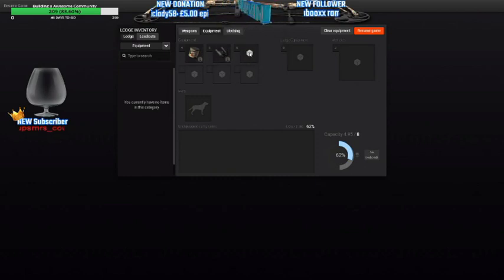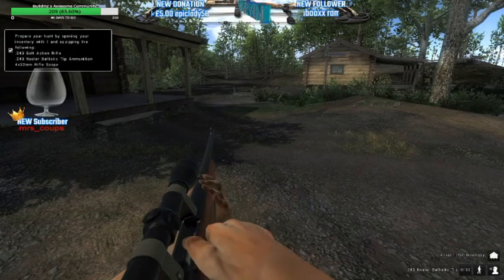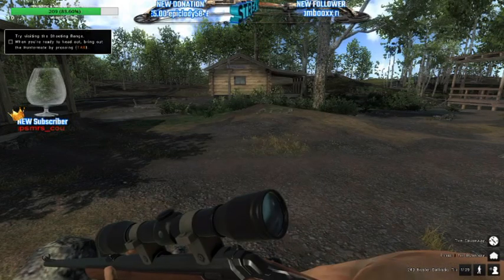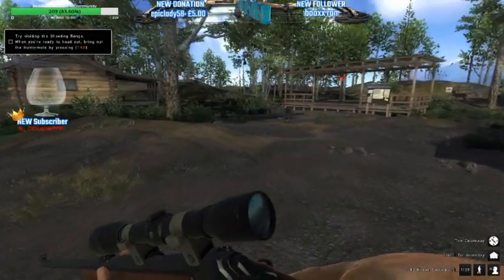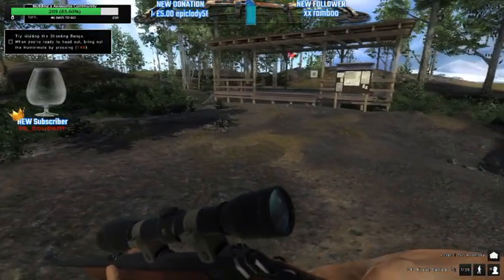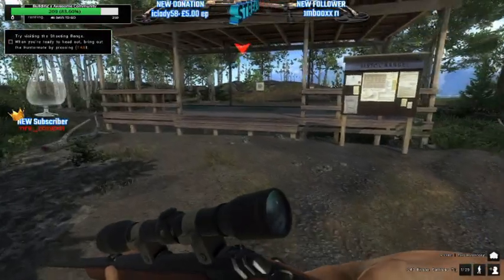This equipment will become available to you, or you can grind to get other equipment open — like your sidearm and a secondary weapon. Without further ado, we're going to put that in, it's going to load the weapon, and then it's going to say let's head out on a hunt. There is a firing range over here, so instead of heading straight out I'm going to go over to the firing range.